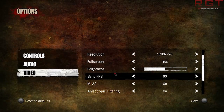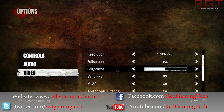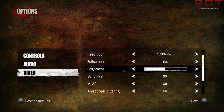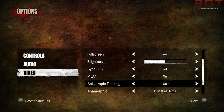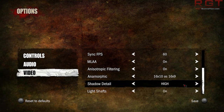Ladies and gentlemen, I'm going to be taking a look at the new Walking Dead game. I'm already in the options menu. I'm going to be playing full screen, average brightness, sync FPS at 60, MLAA on, anisotropic filtering on, shadow detail high — that's as high as it goes — light shafts on.